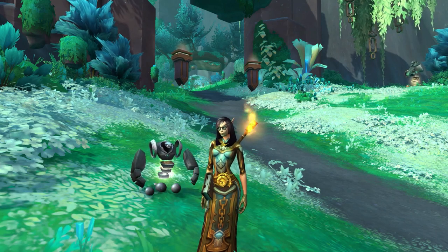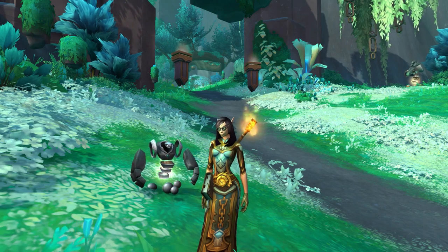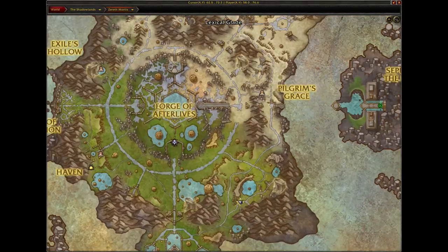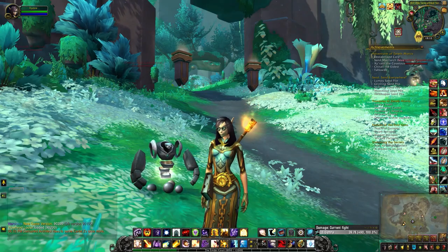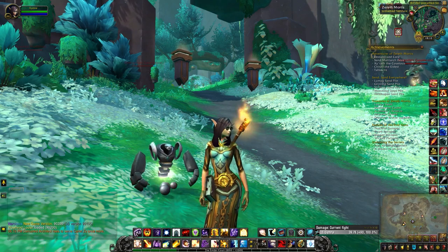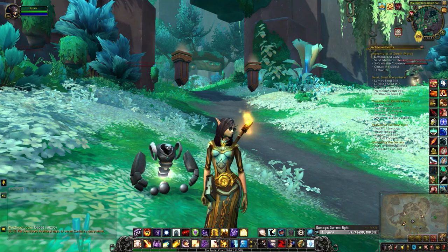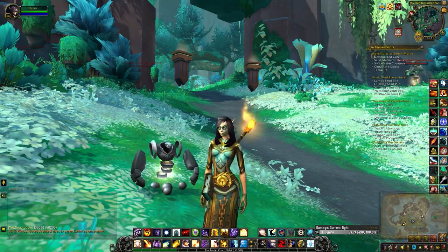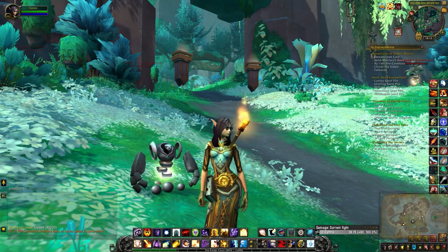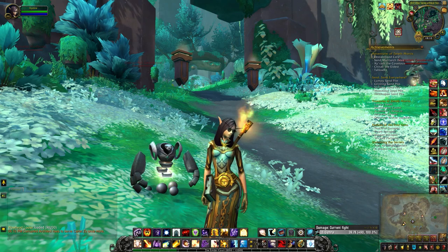Hey guys, this will be a video for the more touched Geomental. So if you'd like to see how to collect it, please keep on watching. I'm currently located in the Untamed Verda, which is very close to the submerged chest around 5776. Before you actually try and capture one of these, you need to do one thing first: head back to Korthia if you don't already have the item in your bag.